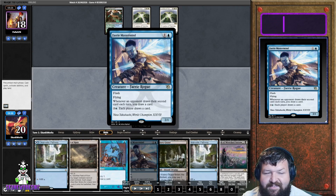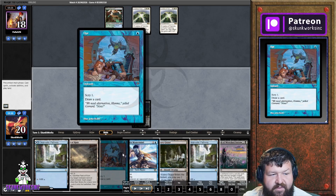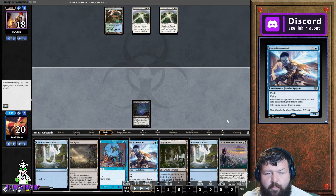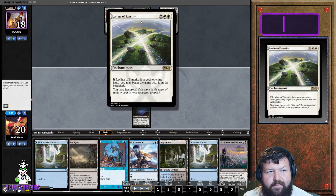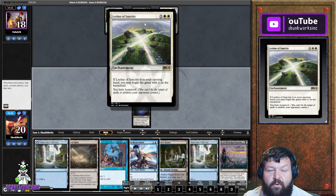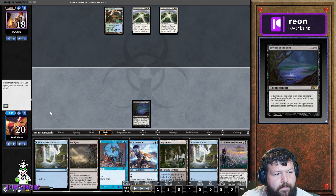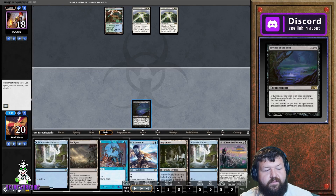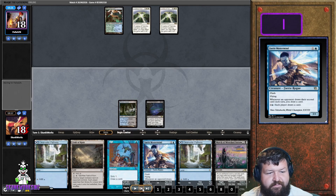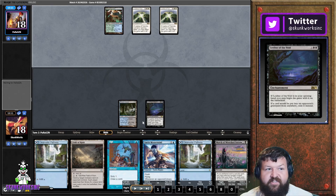He has double Leyline of Sanctity and a Breeding Pool. Leyline of Sanctity basically turns off Bow Masters — that's really the only thing it turns off now. He's probably playing it more for anti-Thoughtseize, but Thoughtseize isn't good enough to play right now so we don't run it. We land drop and tap — this is one scenario where Preordain is probably better than Opt.